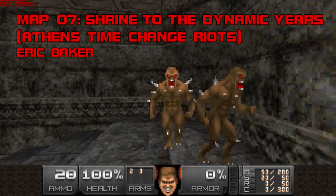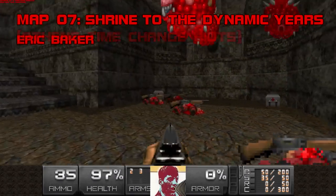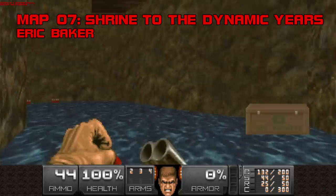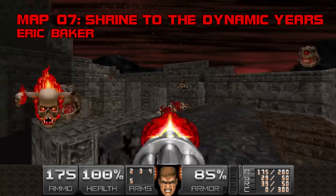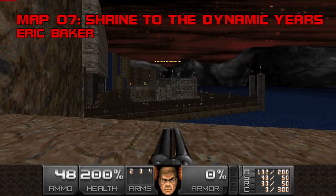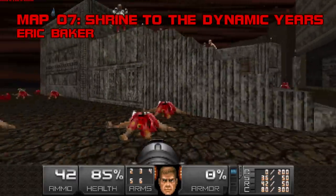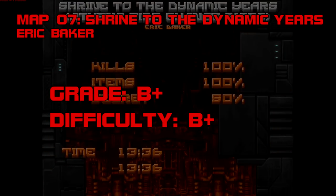Map 7: Shrine to the Dynamic Years — Athens Time Change Riots. This is an actual song title. Eric the Green Herring Baker emphasizes rough-and-ready combat over visual intricacy. His map is quite linear and less ornate than BTSX's usual fare, but his fights are snappy and tough, and he's got a knack for giving monsters the positional advantage. This room with Kakos, Revenants, Maccubi, and later four pain elementals heavily favors snipers and fliers, but it's a jungle gym for Doomguy. The final arena fight burned itself into my memory — it's easily the hardest encounter in the megawad so far. Don't run out of rockets; make loops, use the shrine for cover, and don't give the shotgunners and Kakos free hits. Grade B+, difficulty B+.